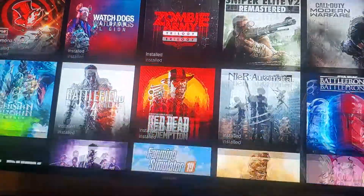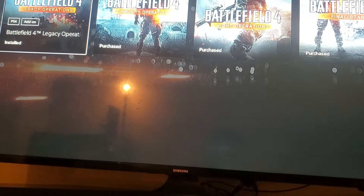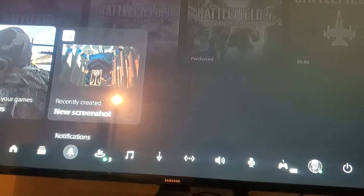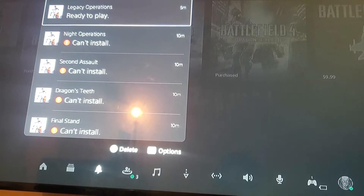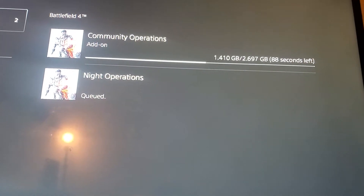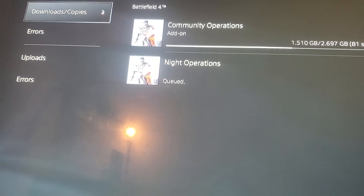So what you want to do to download your DLCs and not get the queue bug is go to the game itself — like Battlefield 4 — and download the add-ons one by one. It sucks, I know, but it works. As you can see in my notifications, the DLC — which is a map in Battlefield 4 — did download. Right now I'm downloading Community Operations and another operations pack, and it's downloading with no issue. I think the problem is just a software issue.